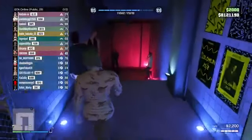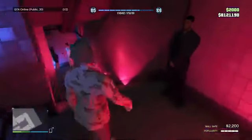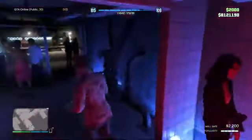As you can see, we got our popularity level all the way up and our wall safe is at $2,200. Every time we do this we're getting $10,000 from kicking this guy out of the club. You can make as much money as you want depending on how many times you do this.